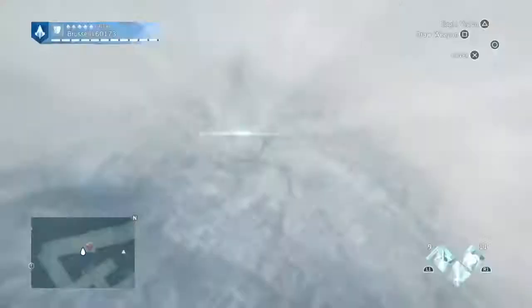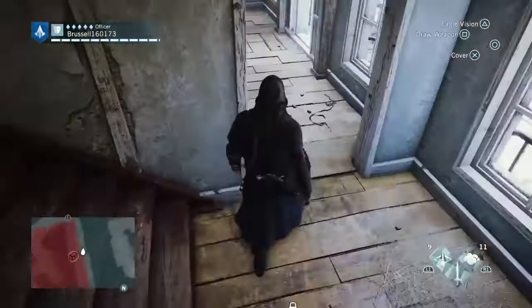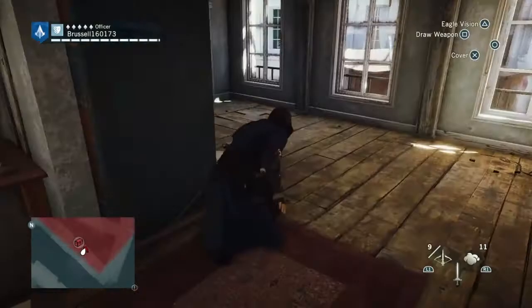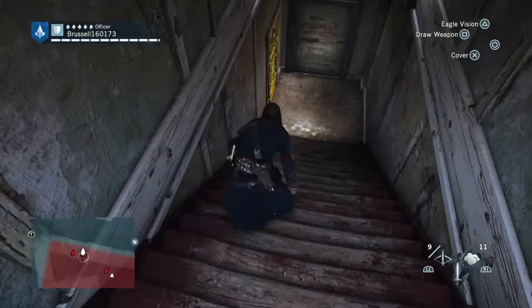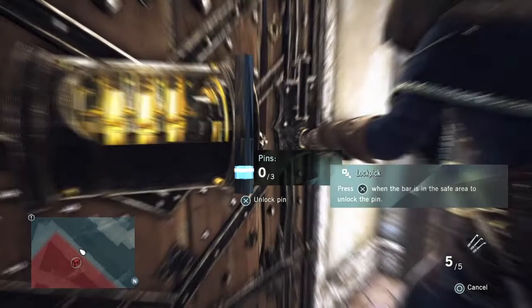The next thing is another locked chest in another part. You go in the building, down the stairs this time, and you come to a locked door. You've got to go right down to the bottom. There are guards around sometimes — I've already killed the guards before coming back down here. Here's another locked door, and it's another three-pin lock. One, two, three.